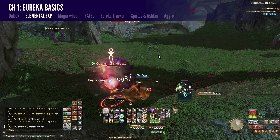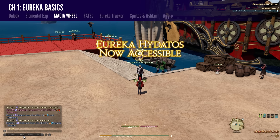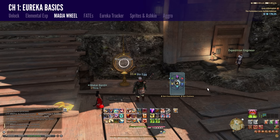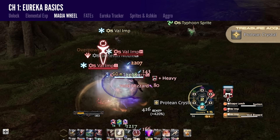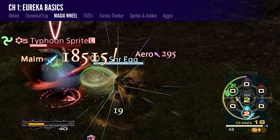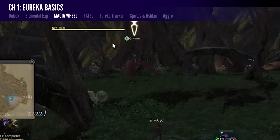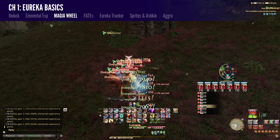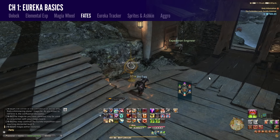There are four Eureka instances — Animos, Pagos, Pyros, and Hydatos — and you'll progress through them in order as you level up and finish quests. All enemies inside Eureka have an elemental affinity, and so do you. You'll be switching your element with the help of the Magia Wheel, which allows you to go offensive or defensive towards enemies. If your element is the same as the monster's, you're defending against it. To go offensive, pick the element marked with the sword icon. Spins slowly recharge and can all be recharged at once by interacting with the Magia Wheel in the base.